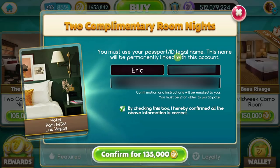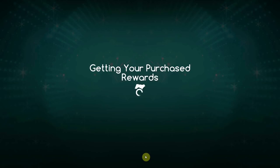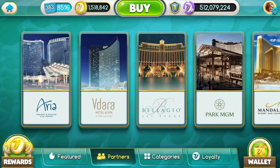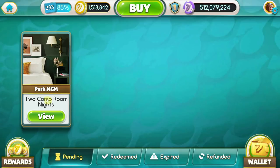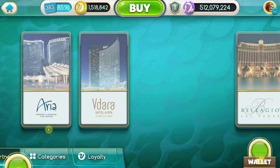The game even tells you that you need to use your passport and legal name on the account, which eliminates a lot of questions people usually have about whether to use their real name when booking versus their Facebook account name. I'm going to go ahead and get the redemption instructions and look at it in my wallet. It looks like I froze it - that was just that specific script for some reason. I can just hit the little bell icon over here to navigate.